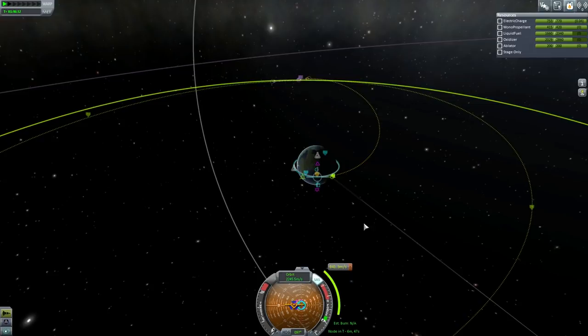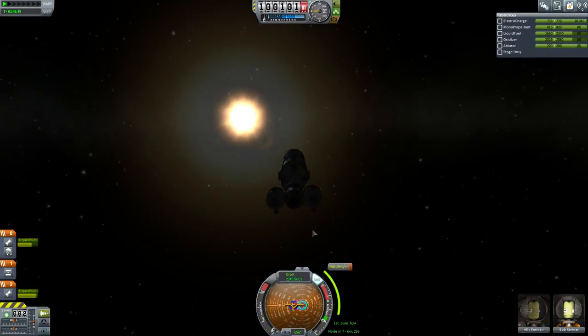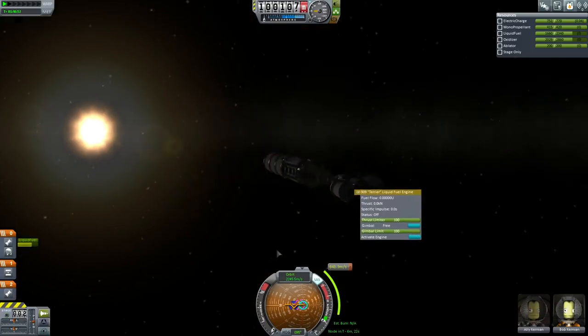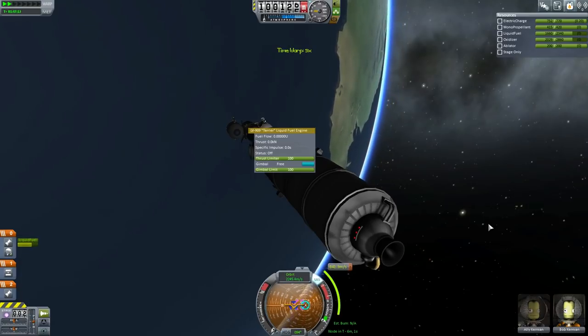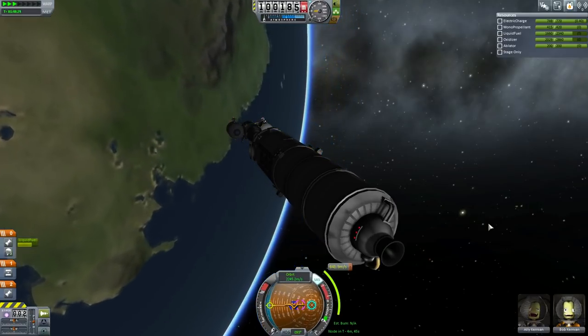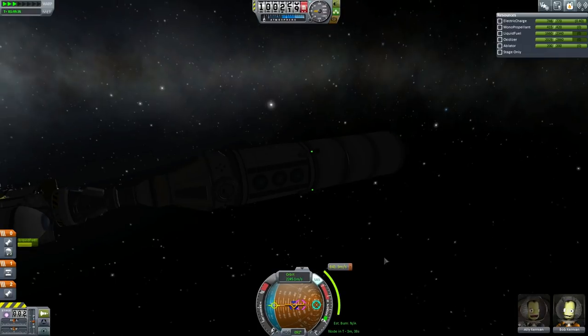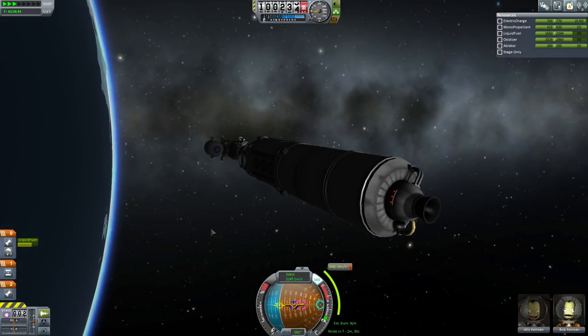Then drag the node around the orbit until you get an encounter. There — 26 kilometers. See how easy that is? That is only part of what we have to do. We don't know how long the burn is going to take because we haven't set up our engines. Importantly, you've just docked and you have two engines on opposite sides, so you need to disable the one on the lander. Otherwise you will have two engines firing against each other. You'll generally find that once you get into space, activating stuff through the staging system isn't that useful. Staging tends to be much more useful when you're doing rapid things like taking off and landing. The rest of the time will be for action groups and right-clicking on everything.